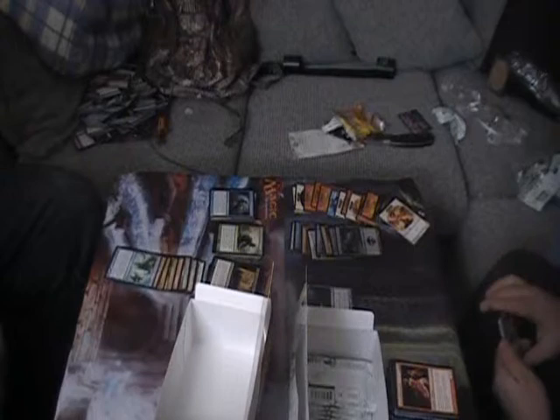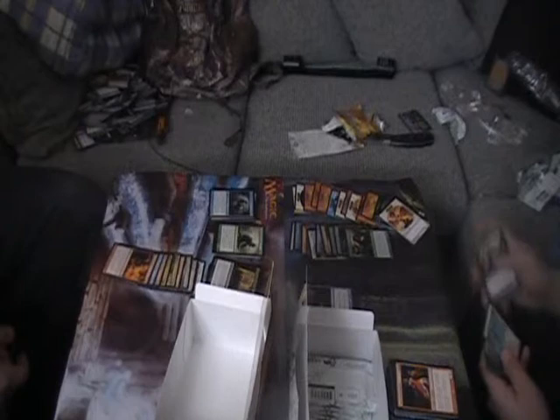Each instant and sorcery card in your graveyard gains flashback until end of turn - the flashback cost is equal to its mana cost. I got a foil Somberwald Sage - that's a rare! Oh nice. So yeah, we're done with those packs.